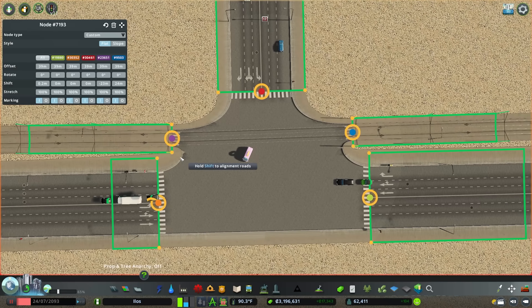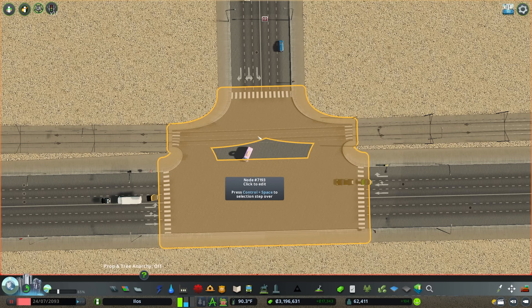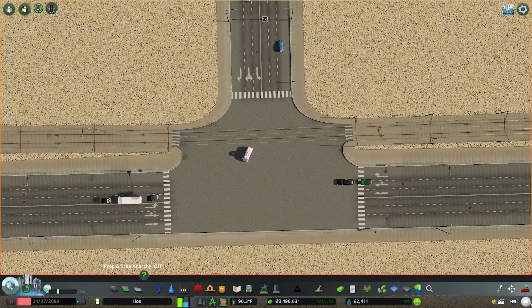If you want to re-offset the junction — bring it a little bit smaller if it's maybe a little too wide — you'll notice that tearing does appear again. Just very minor adjustments with the offset of the node next to the tram nodes will fix that tearing issue.